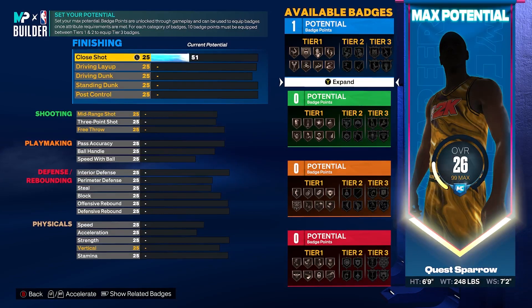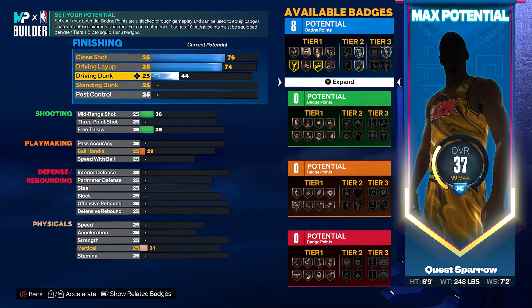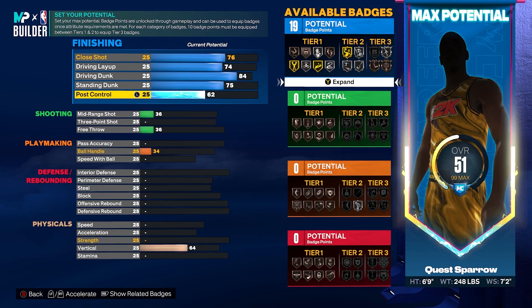You're going to put your close shot at 76. These are going to be a lot of badge thresholds because we're trying to maximize the potential of the build. Get your driving layup to a 74. Get your driving dunk to an 84 — that's going to give you the contact dunks. And then your standing dunk, we are getting that to a 75. And then your post control, get this to a 76.